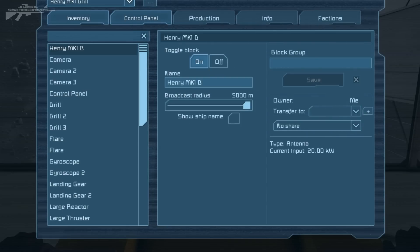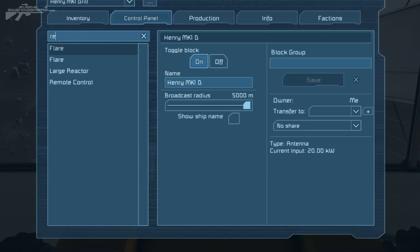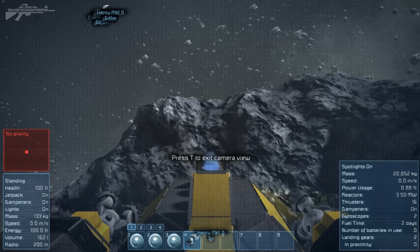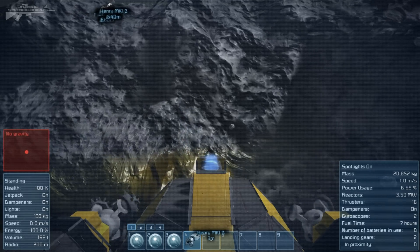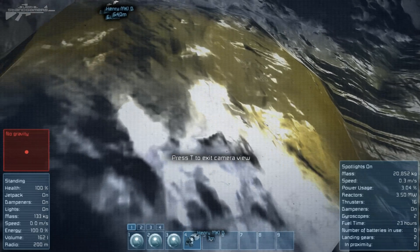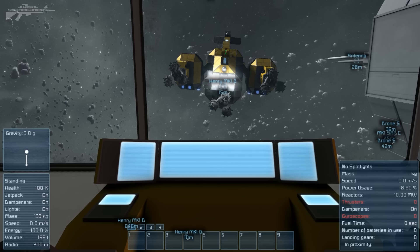Now let's move on to our other ship — the other Henry that's at an asteroid ready to do some drilling. We find the remote block, type in 'remote control', hit control, and move in on the camera. You can see we're at an asteroid and we can actually begin mining. There's not much sound — I'm not sure if sound will be added to cameras later. We've got different perspectives: the rear, and a nice up-close rock inspection. It's really nice to do this remotely from within a bunker.